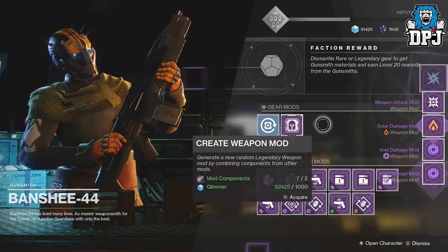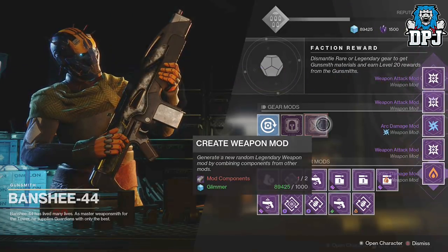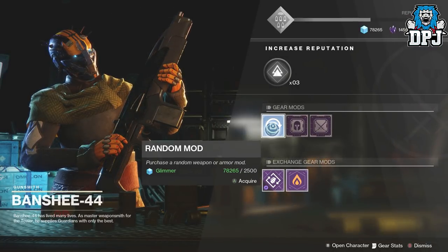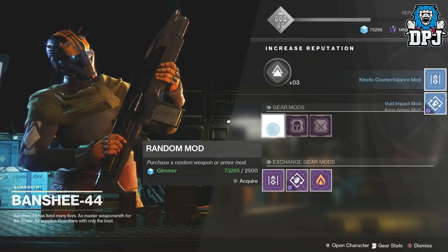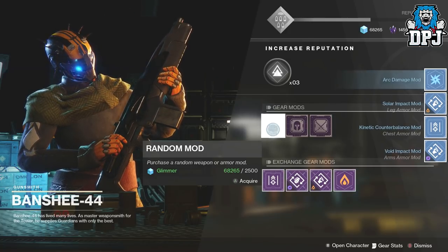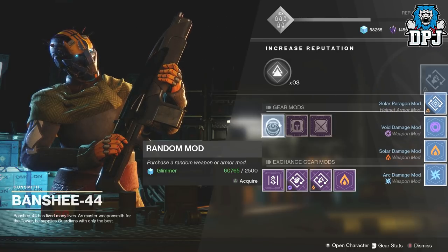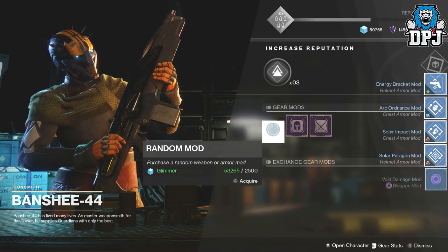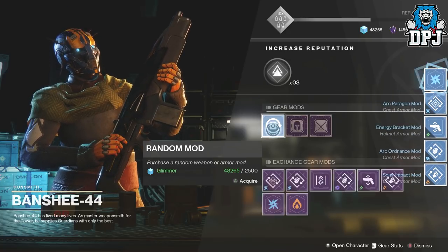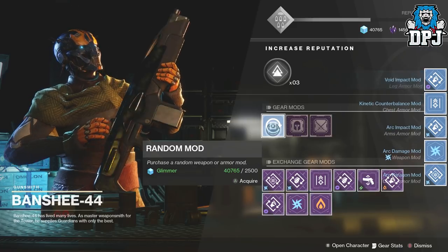When you run out of legendary mods to dismantle, you can simply buy the random blue ones the gunsmith sells. Stacks of three of these rare mods can be exchanged for a legendary mod. In doing this you earn quite a few legendary mods to dismantle, earning mod components which you again part-exchange with 1,000 glimmer for a new weapon mod. Just make sure not to spend all your glimmer — save at least 15% to buy new weapon mods.